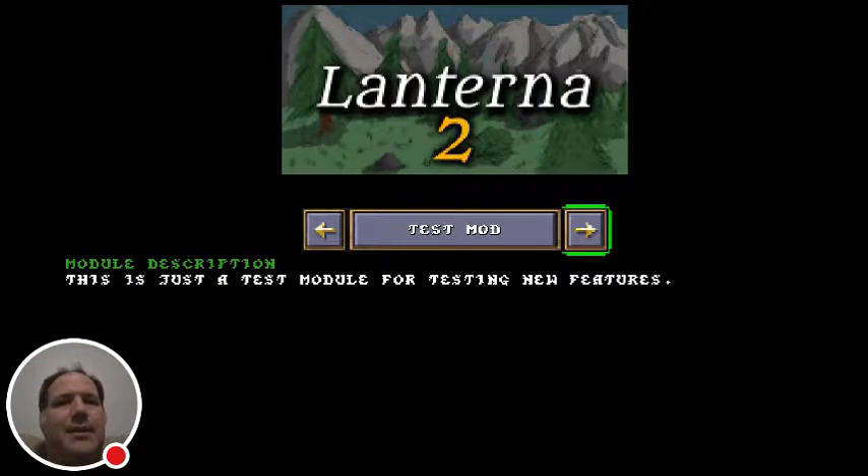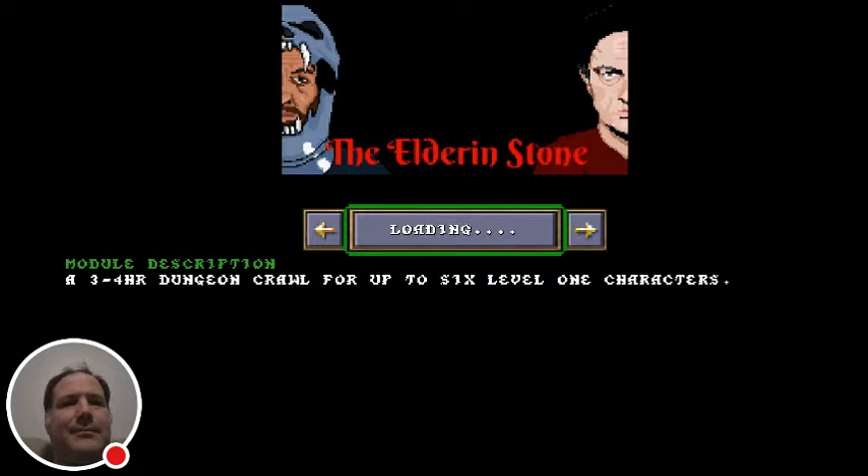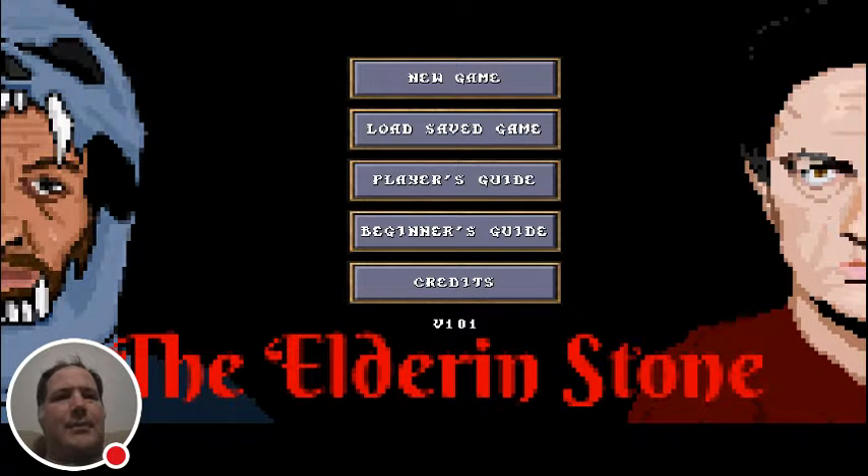This is an Android version of Ice Blink Mini, and I'm going to be playing a module called 'The Elder in Stone' that Pongo has put together for us. I'm in the process of converting his PC version of the module to Ice Blink Mini, so I'm kind of testing it out — it might have some bugs. It says it's a three to four hour dungeon crawl for up to six level one characters. It loads a little slow because there's a lot of artwork embedded in the module as text information, but in the future I'll embed the images directly into the application for faster loading.